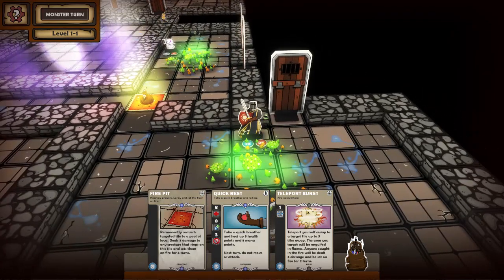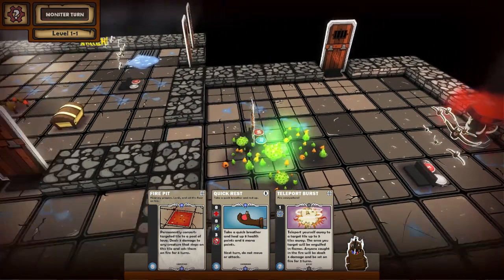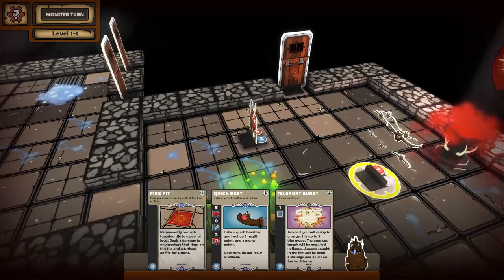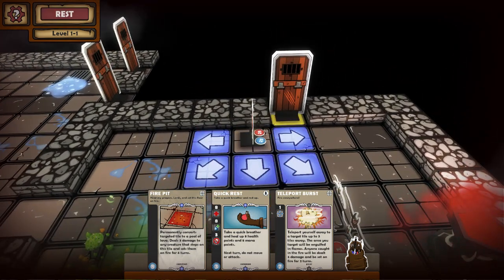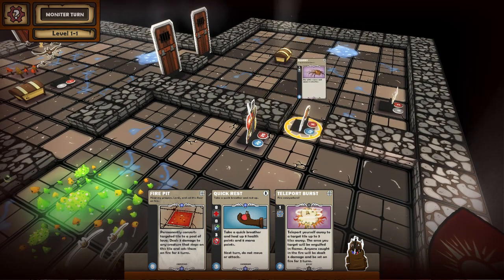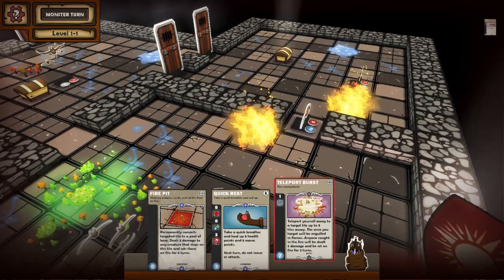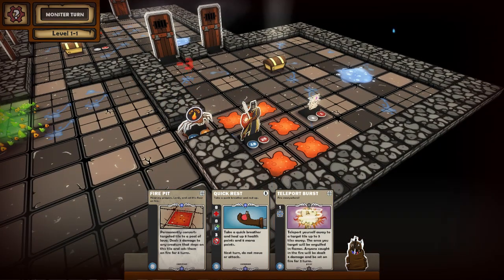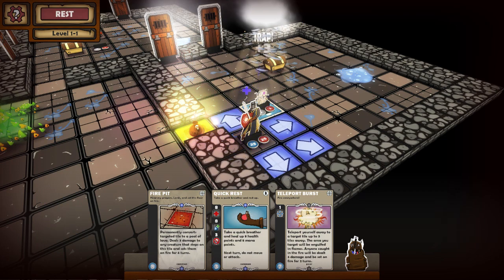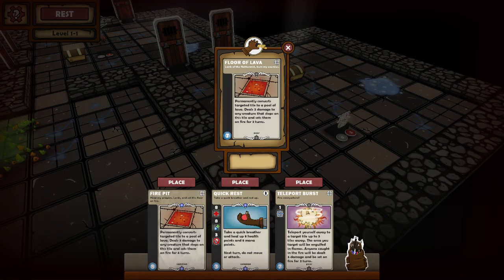Unlike Hand of Fate, I think you start with every single card unlocked in the game. So there's no unlocking cards, no customizing your deck — things I actually really wish were in the game. Because I think that would introduce a huge amount of customization to the point where you're like, 'Oh, I want to keep playing this game to get more cards so I can get a really, really powerful deck.'